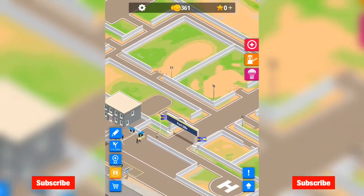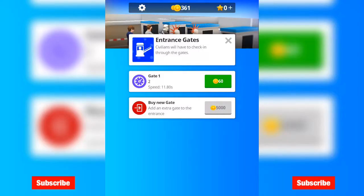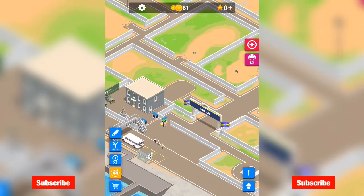So the queue is doing this thing — this gate needs to start working a bit quicker, doesn't it? Buy a new gate — add an extra gate to the entrance. This is 60 seconds; it doesn't really go down a great deal. Let me get that down — it's like 11 seconds. There we go, lines up — and that's it.